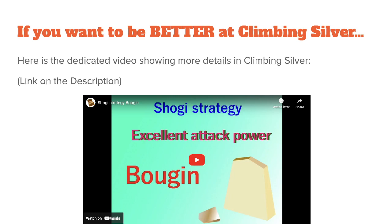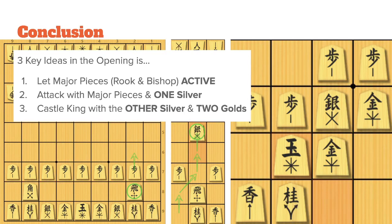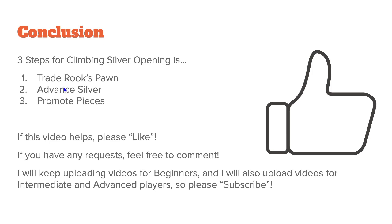If you want to be better at climbing silver, there is a dedicated video showing more details, and I will post the link in the description. It shows many variations on the climbing silver opening, and I'm pretty sure you will be an expert on climbing silver after watching it. In conclusion, the three key ideas in the opening are: let major pieces — rook or bishop — active; attack with major pieces and one silver; and castle the king with the other silver and two golds. The three steps for the climbing silver opening are: trade the rook's pawn, advance silver, and promote pieces.